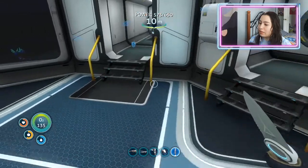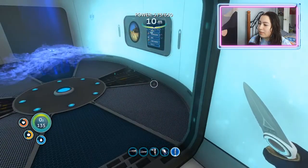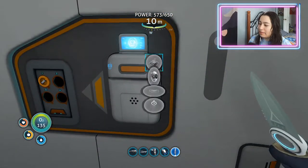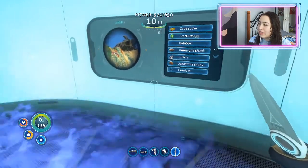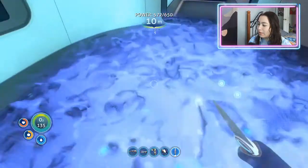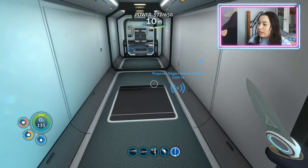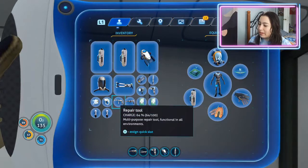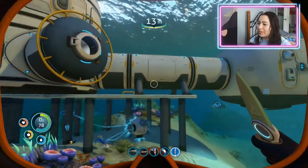I went back to the jelly shroom caves to look for magnetite and I ended up finding a bunch. There was actually a lot on the floor — small pieces that were just hard to see before. I grabbed some and made a scanner room HUD chip, so I can see stuff in my helmet now for whatever I'm searching for. I also built a stasis rifle!